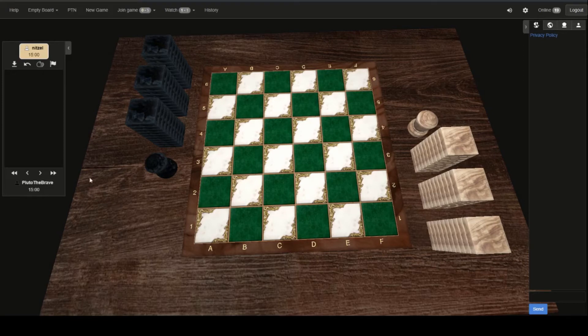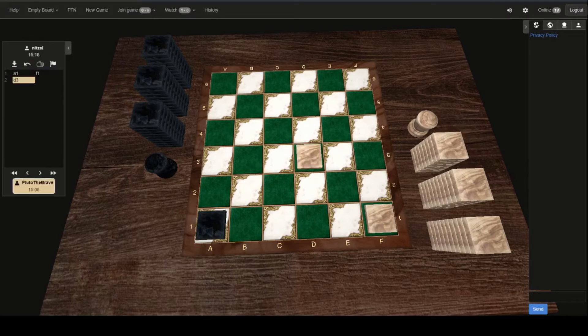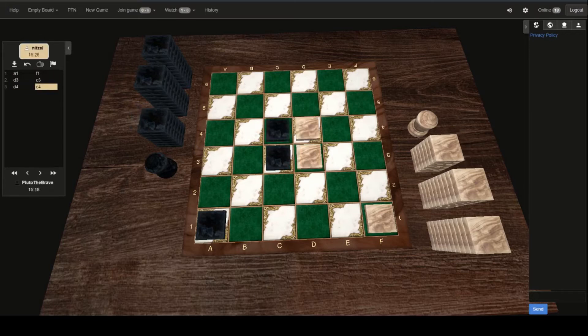And here we go with Game 2 — Pluto the Brave and Nitzel. We do see a placement down here at A1 and F1 — that adjacent corner opening as we're used to. Looks like we're going for that mirror opening again, this time with Nitzel as White. Interestingly enough, if they do tie in this match — so if Nitzel wins this game — they have to do a tiebreaker match to see who goes through to the playoffs from Group 2. Okay, Black drops the capstone there at E3.